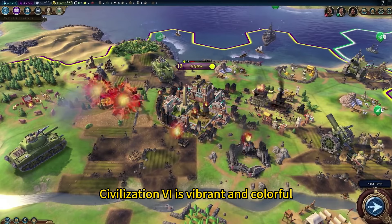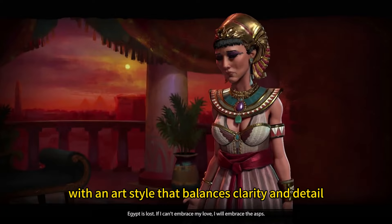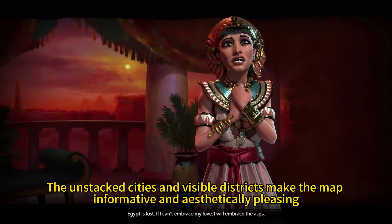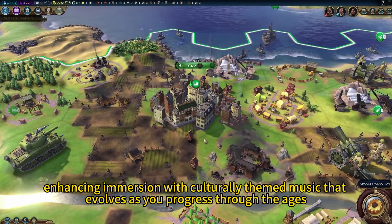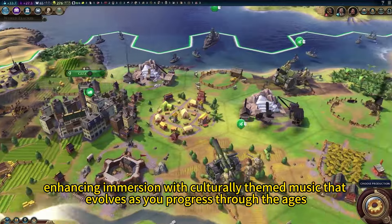Visually, Civilization VI is vibrant and colorful, with an art style that balances clarity and detail. The unstacked cities and visible districts make the map informative and aesthetically pleasing. The soundtrack adapts to the era and the civilization you're playing, enhancing immersion with culturally-themed music that evolves as you progress through the ages.